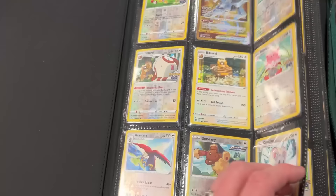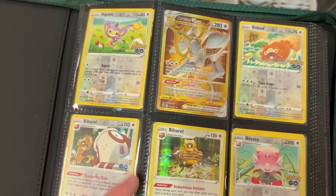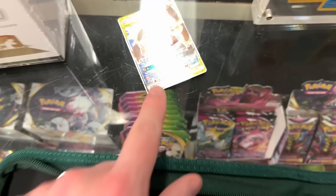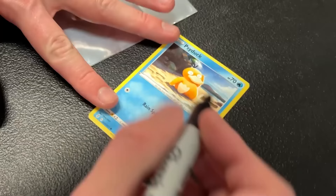I was looking through this binder right here and I needed some reverse hollows because obviously trying to complete Fusion Strike. Nice Arceus gold. These were the three that I found — reverse hollows from Fusion Strike that I needed. And then of course your favorite Pokémon is Jigglypuff, so you have to have it for the Jigglypuff collection. So we're doing that one for those three reverse hollows — is it a deal? It's a deal! Boom, it's a deal!